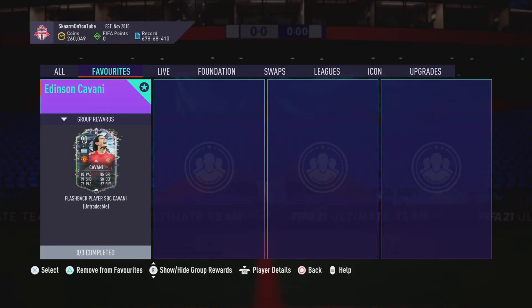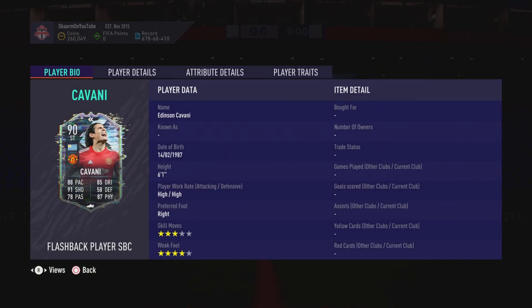What is up guys, it is Skarm, and for today's video I'm going to be putting the Flashback Player SBC for Edison Cavani. He's finally in FIFA now and he does have a Manchester United card — he's a 90 rated striker card.